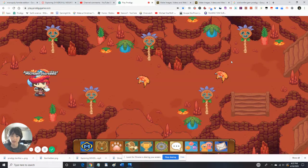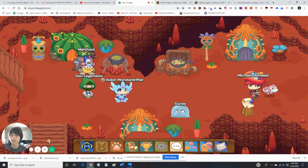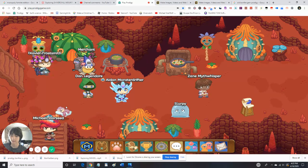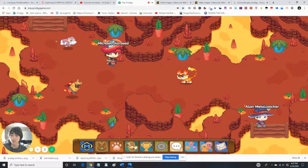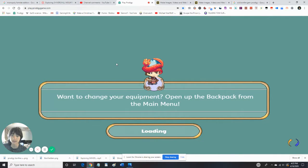So over here we can choose to go different ways, but we're not going this way - we're going down here. Alright, before we can continue on we need to clear this lava. So let's go and clear out this lava.